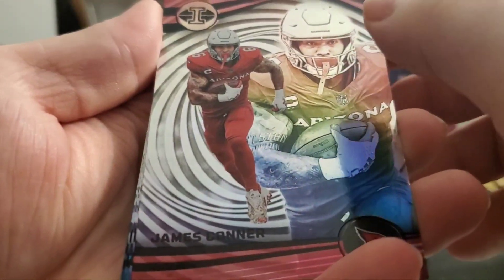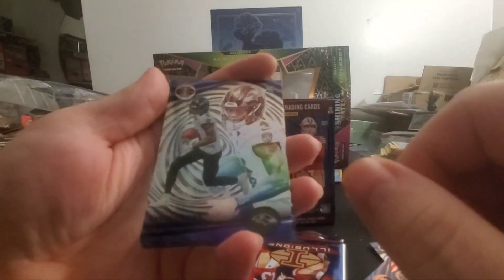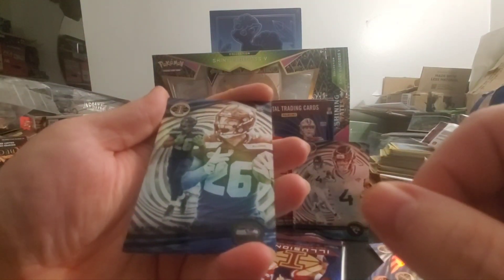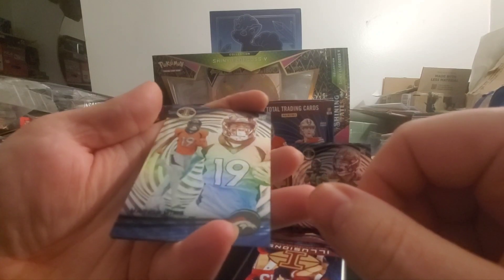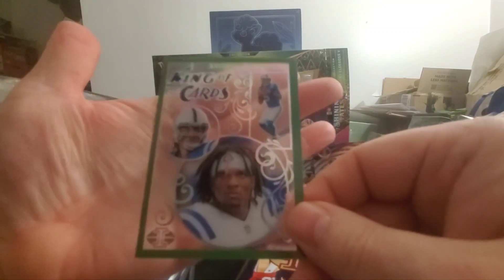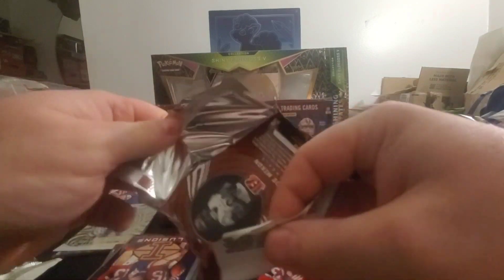Box B Pack 1: We got James Conner, Zay Flowers rookie card — nice — Tank Bigsby rookie card, Zach Charbonnet, Marvin Mims, and then a King of Cards of Anthony Richardson. I think this one's worth a little bit — either way it's cool, so that's a big hit. A lot of these acetate cards have the rookies, which is cool. I'll keep them, throw them in a binder — might get some more this year.